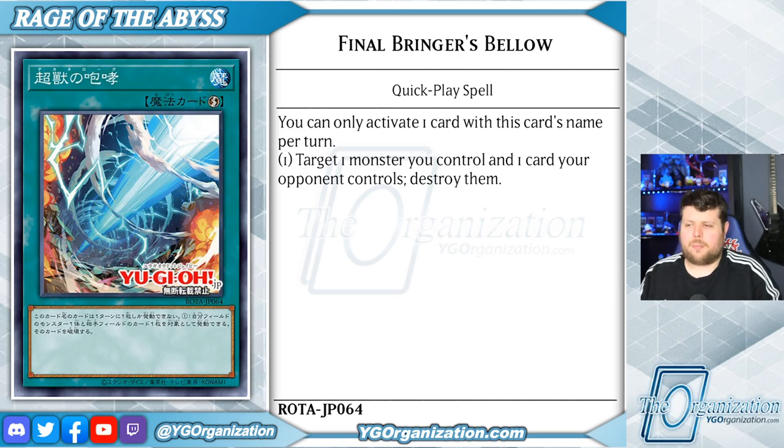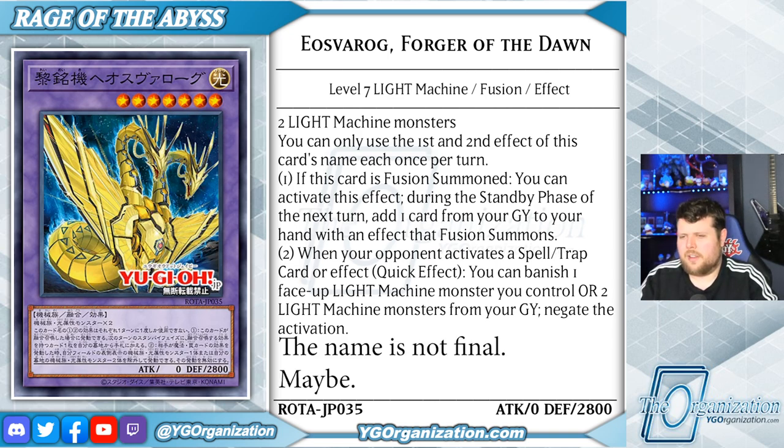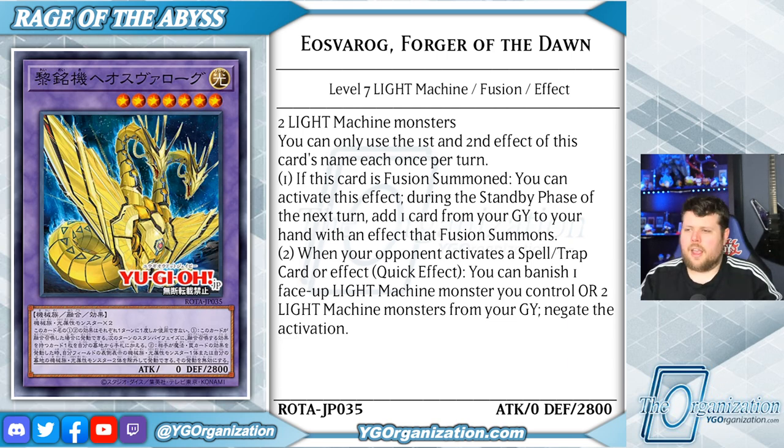Up next, the quick-play spell that some of you may recognize as the attack card for Varudras from Legacy of Destruction — it's called Final Bringer's Bellow. It's a quick-play spell that's hard once per turn, activated by targeting one monster you control and one card your opponent controls, and it destroys them both. We have ourselves a Saruja Skull Dread situation where, like Saruja, it was literally chained to Draco Serpent.